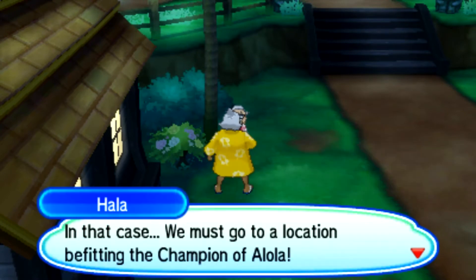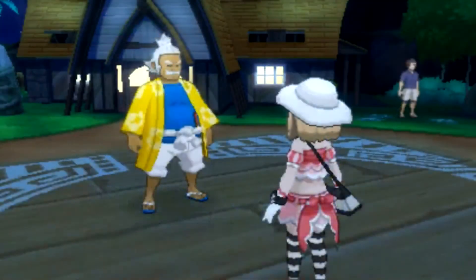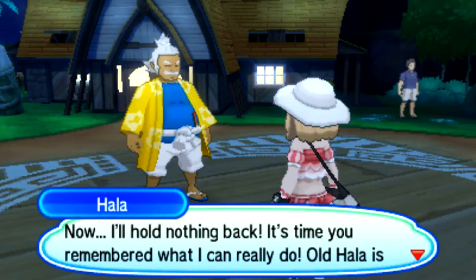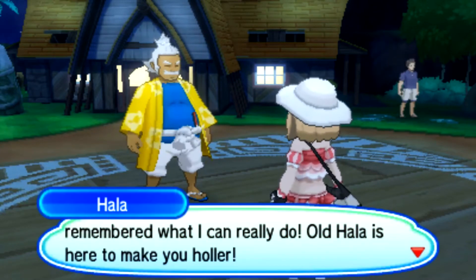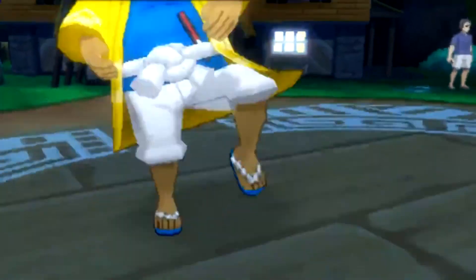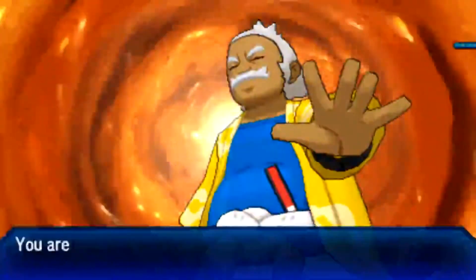Now unlike Sun and Moon, you are not given the extra Starter Z Crystals after you beat the game. Instead, what you're going to have to do is go back to Iki Town and talk to Hala. He will then challenge you to a full force battle in which he uses his strongest Pokemon, and once you defeat him, he'll give you the Starter Crystals that you did not get for your original Starter.